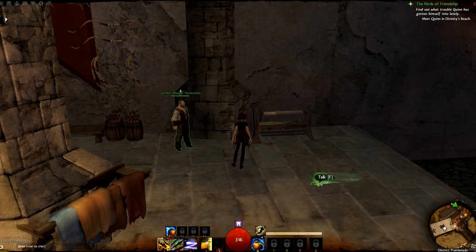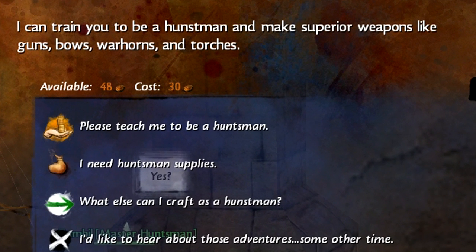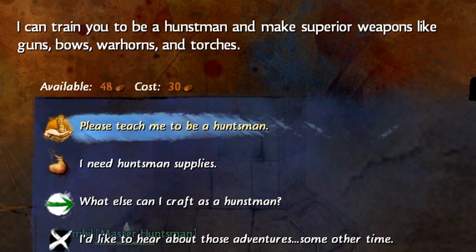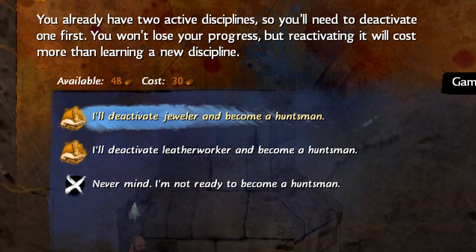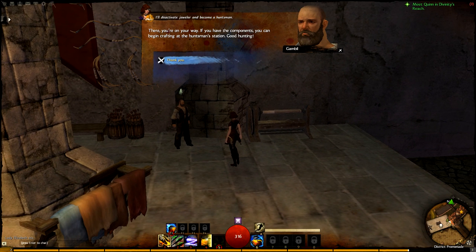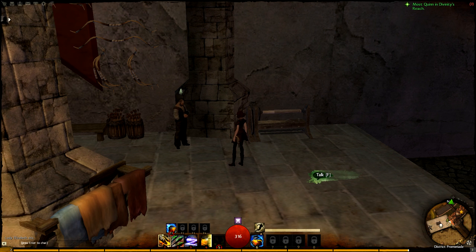In order to complete my little test, I ran back to the huntsman trainer to see about reactivating the huntsman discipline. Now we see where the fee is involved — in order to reactivate huntsman, I have to pay 30 copper. I ran out of time to do any further testing, but based on what we've been told, the fee scales up based on the level of the discipline you're reactivating. When I get a chance to do a little more testing, I'll add an annotation to this section of the video with my findings.